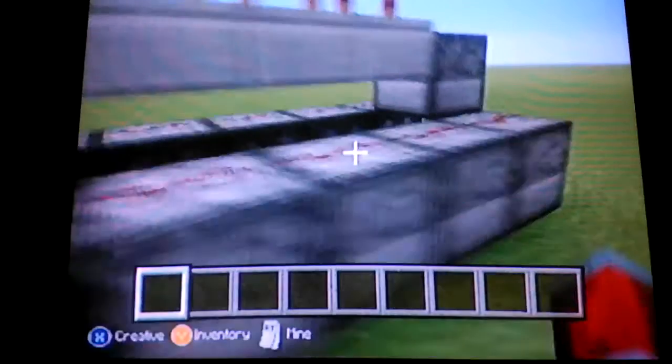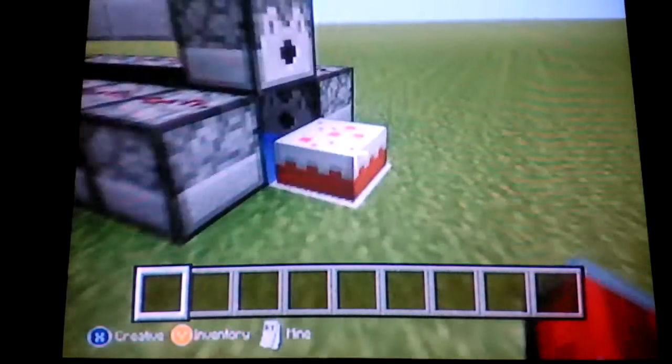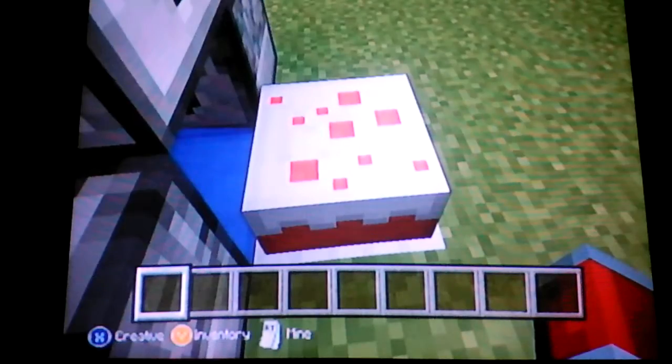The next one I call the sniper cannon. You can probably notice something very unusual right away — instead of a normal half slab for the mounting block, it's a cake. Because it will allow it to shoot farther, since it's slightly shorter than a half slab. When I push this button, it activates the TNT, activating that TNT.